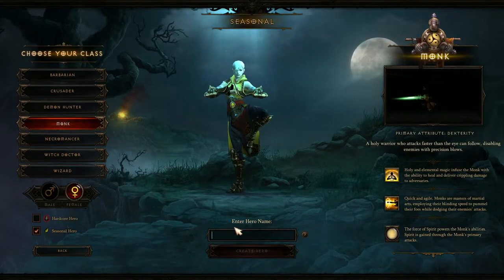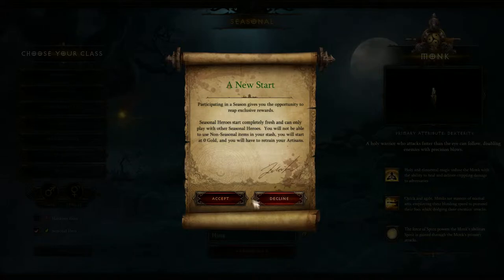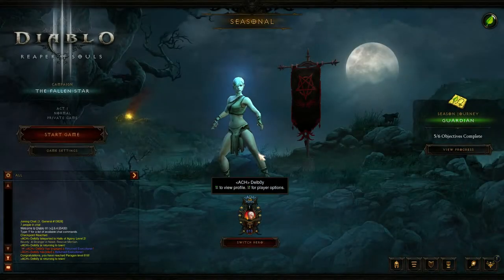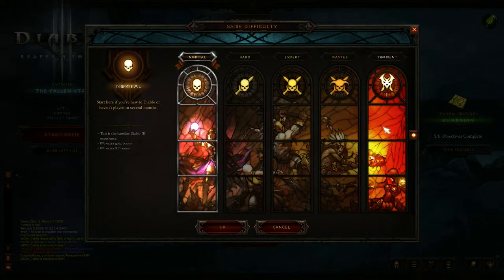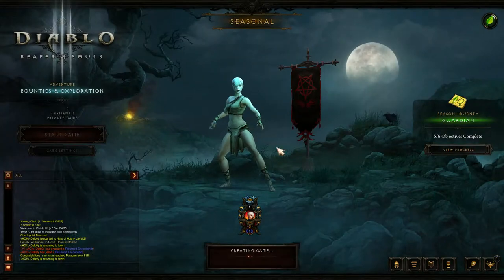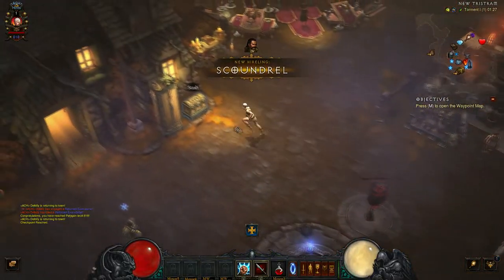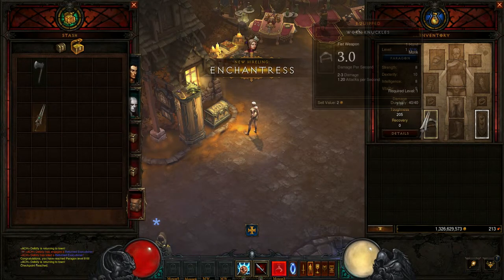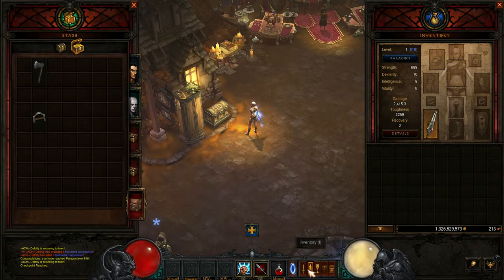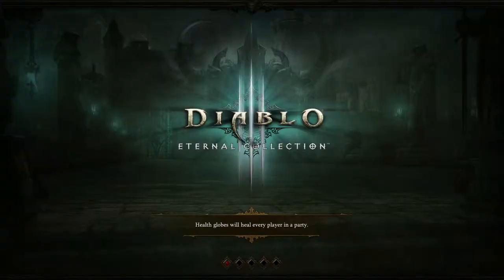Make sure you click Seasonal Hero. Let's call this 'Hints' and click OK. Go to Game Settings, put it in Adventure Mode, and you can probably put it on Torment 1 with the weapon I've got. Once you've got that, go to your stash, find the empty item, and put it in. Let's go and try to level up — go to Halls of Agony, usually a good place to start.